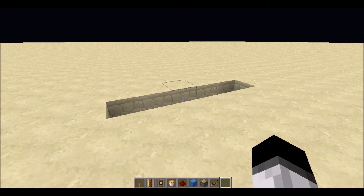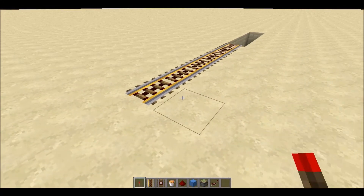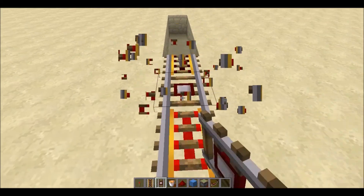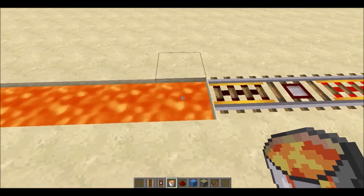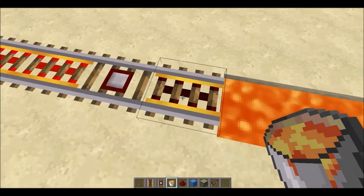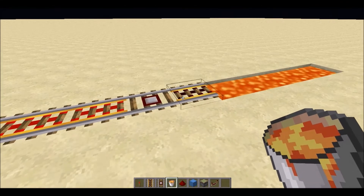To start us off you're going to want some sort of pool. Our track is going to run straight into this pool — imagine you've come along this track, make sure this is powered. Right here, one or rather two tracks away from this pool, which we're going to fill with lava because it's a lava pool, we're going to place a detector rail and make sure this next rail is a powered rail but it is unpowered. That's very important.